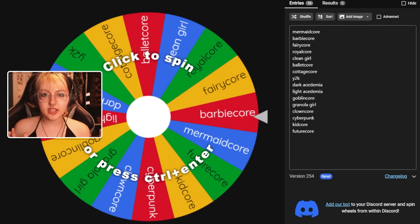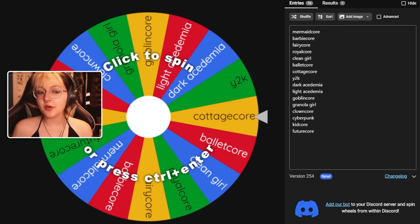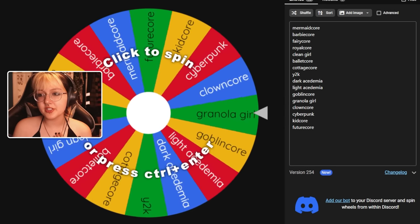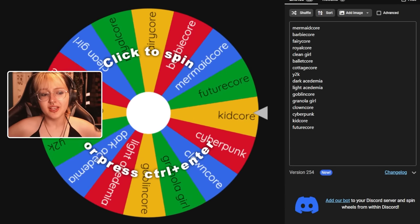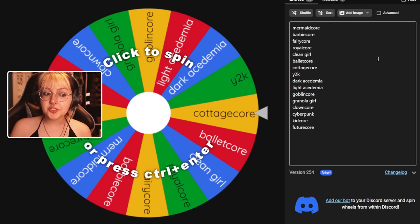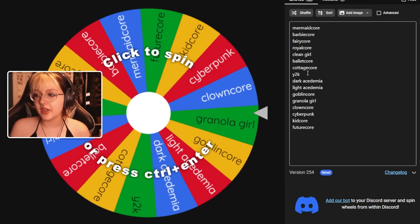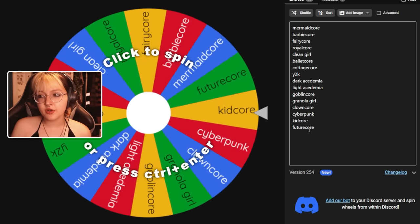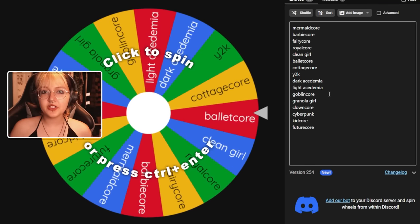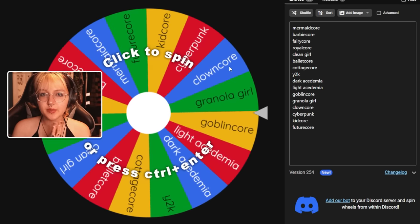So we have a selection of different aesthetics, some of which I have no idea what they mean. I Googled aesthetics for 2023 and this is apparently the trendiest stuff. I'm not even 19 yet - I'll be 19 when this video goes up, which is scary. We have aesthetics like Barbiecore, which I really want because of the new movie; YTK and cottagecore which I do quite a lot; but then some I have no idea about like Futurecore or Royalcore. I'm excited to see what we get!